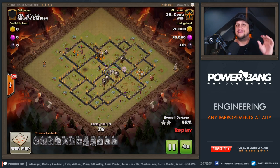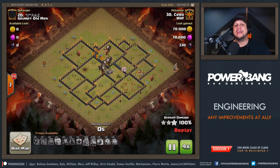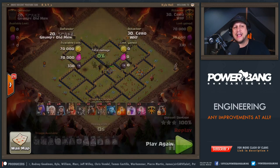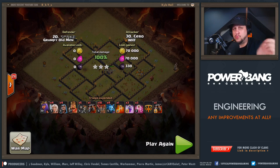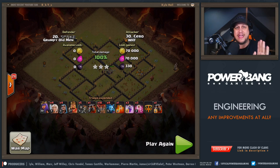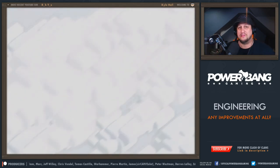Balloons and Pups head in to take out the final few buildings. Nice work from Sero taking out — I'm going to call him Spake. We're calling him Spake. I imagine if you look at that name, Spake is what you'd call this man. Shout out to you, Spake. Welcome to the video.